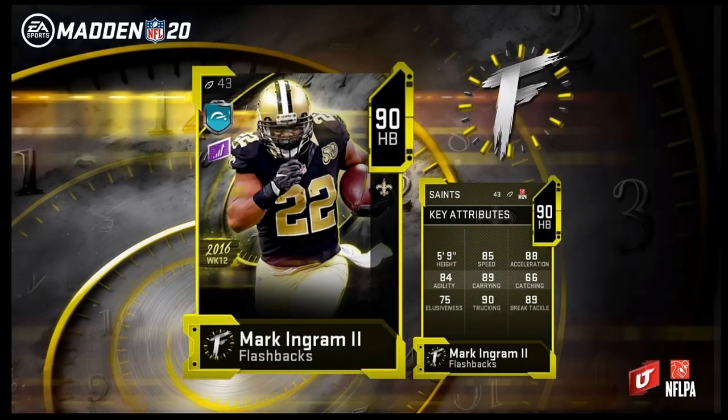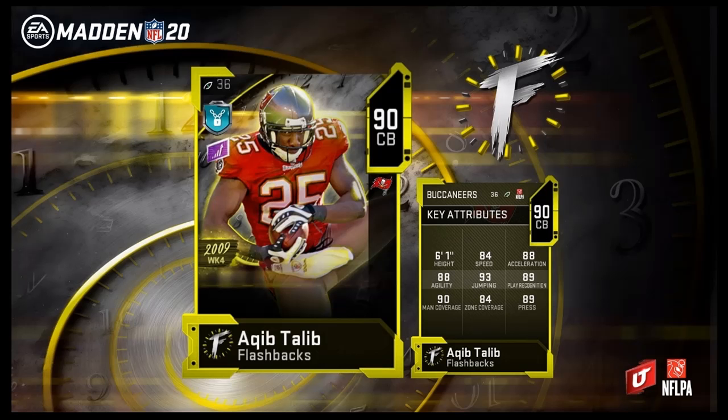89 carrying, 66 catching, 75 elusiveness, 90 trucking, and 89 break tackle. This card is Power Up-able. He's a fierce power back in my opinion. If you're looking to pick him up for your team, he obviously played for the Ravens and the Saints, so if you have those teams go ahead and pick this card up — it might suit you very well.